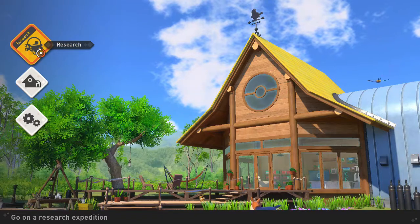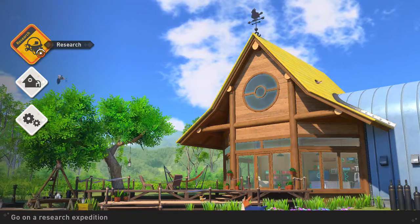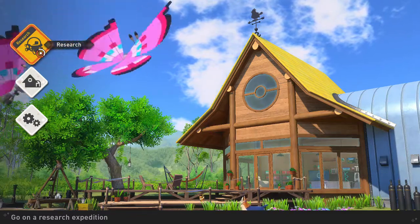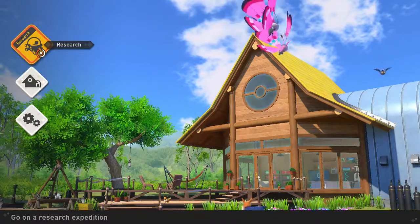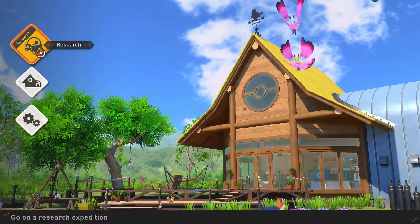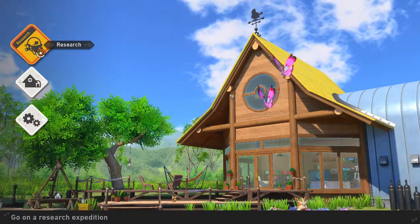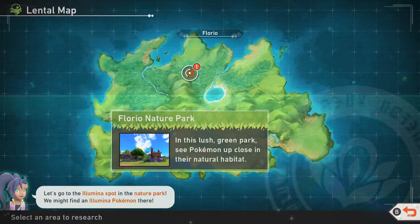Hello fellow Pokemon trainers and Nintendo fans, Prince Charmander here, and we're back for episode 3 of New Pokemon Snap. Last episode we took a second trip through Florio Park during the day so we could get our research level up. That way we could investigate it at night, where we saw some pretty cool and cute Pokemon. Now it's time to go back and investigate the Illumina Pokemon that might be there. Let's go to the Illumina spot in the nature park.